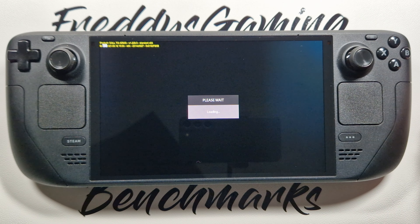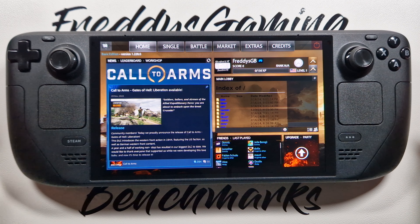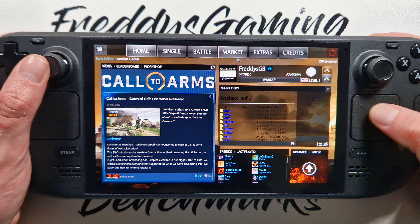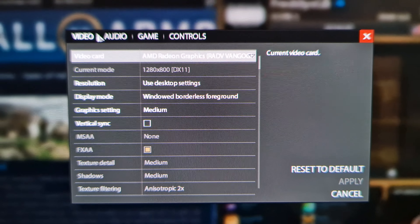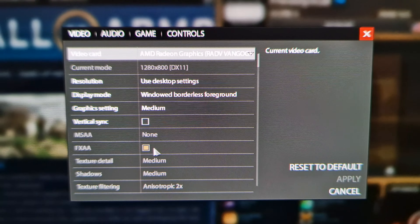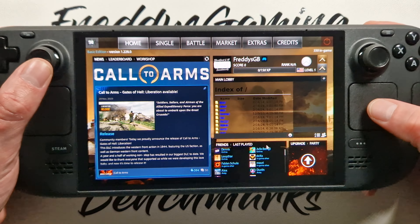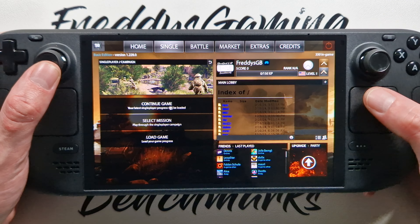Sorry my friends for my English. Yes, Command & Conquer was my first game on PC and I love it. So we go to the options — video — perfect. We have 800p, graphics settings on medium, forcing off, FXAA is on, medium settings. We go back and go to the single campaign, continue game.